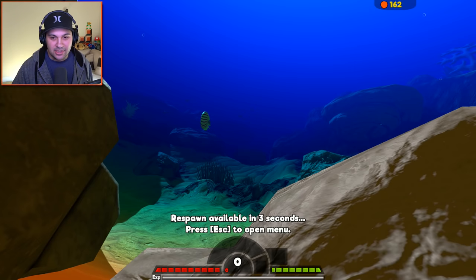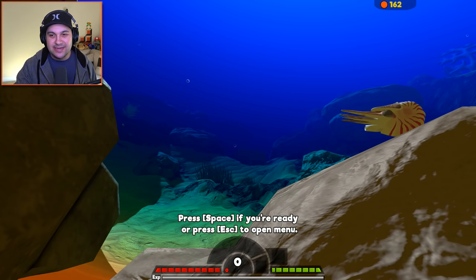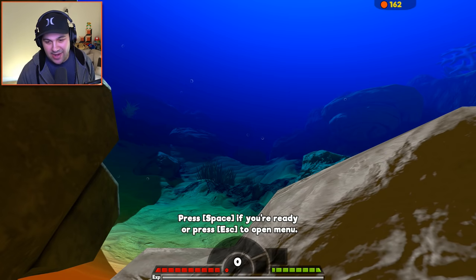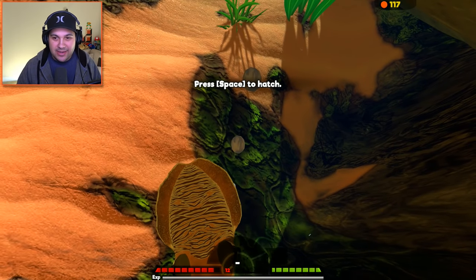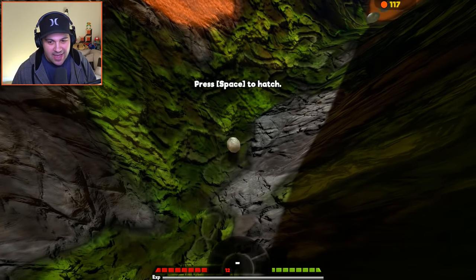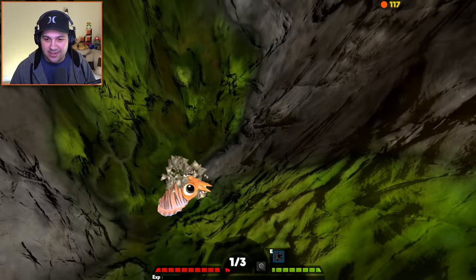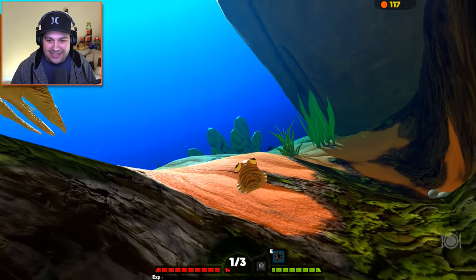You can also see this little guy swimming past our camera — that is the nautilus, which is also a new creature in the game. He's not actually playable, but he's still pretty cool. He'll be floating around; hopefully we can check him out a little bit later. But now let's begin our life as the adorable baby cuttlefish!